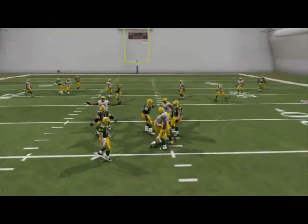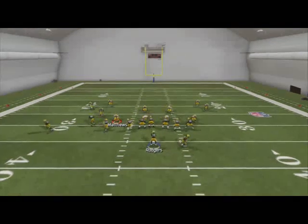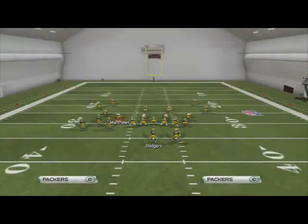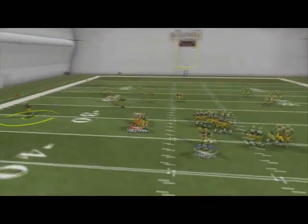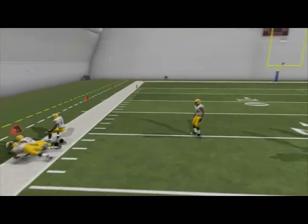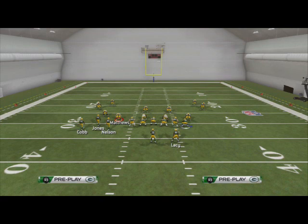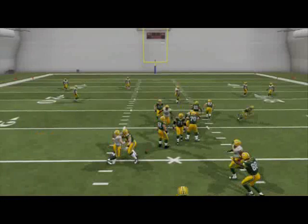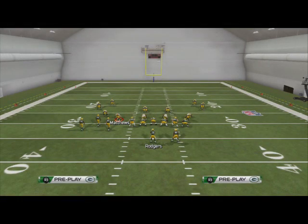You can mix it in with the draw or with the drag route — it just complements everything really well. You can also motion snap a flat route to the left and throw it, which works like a smoke screen. Mix these ideas with your motion snap drag and you're going to be beating man and zone coverages from this formation for days. This is one of the best formations in Madden 25 — the Indie Bunch, Shotgun Bunch Tight End formation out of the Colts playbook. Be sure to give it a look.